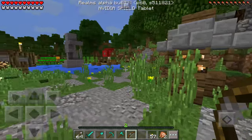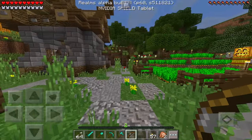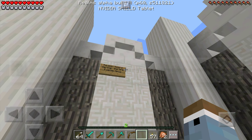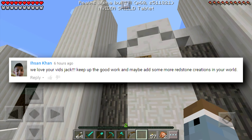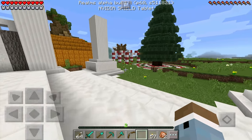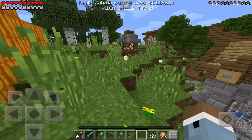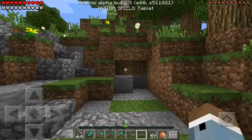So I guess it's time to continue with the redstone build of today, which is going to be an auto cooker. Let me show you guys the progress on the auto chicken egg farm — it's really just an egg farm. But before I do that, I ought to add the new subscriber to the subscriber palace. The user is Izan Khan and he said 'We love your videos, keep up the good work, and maybe add some more redstone creations.' So there we go, he's been added. You guys leave your nice comments and I'll pick a few random ones to add to the subscriber palace in the next episode.